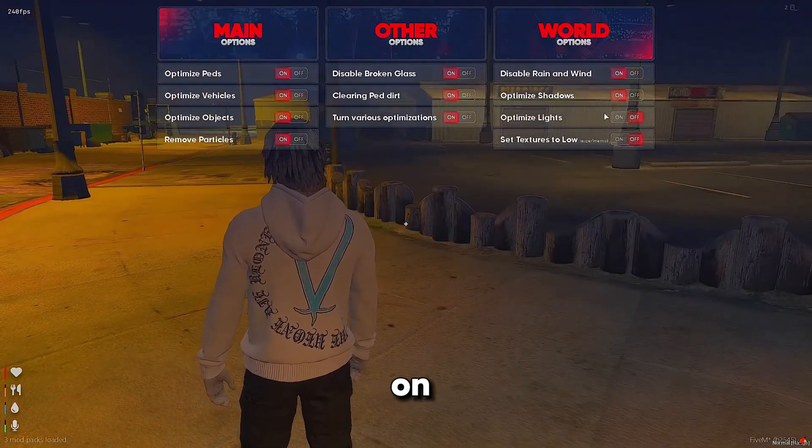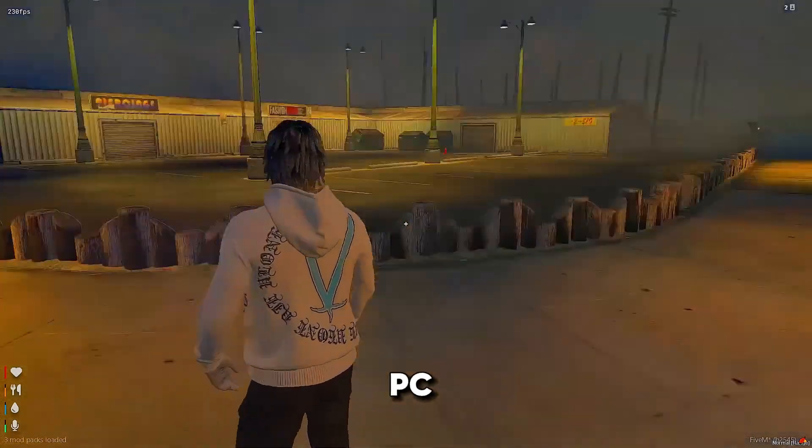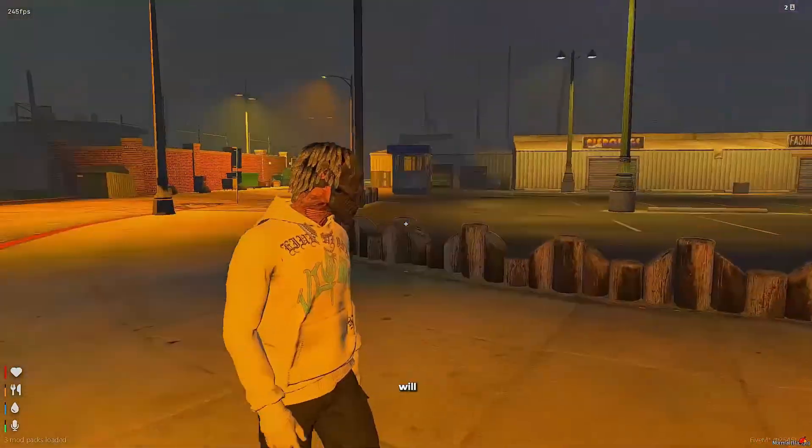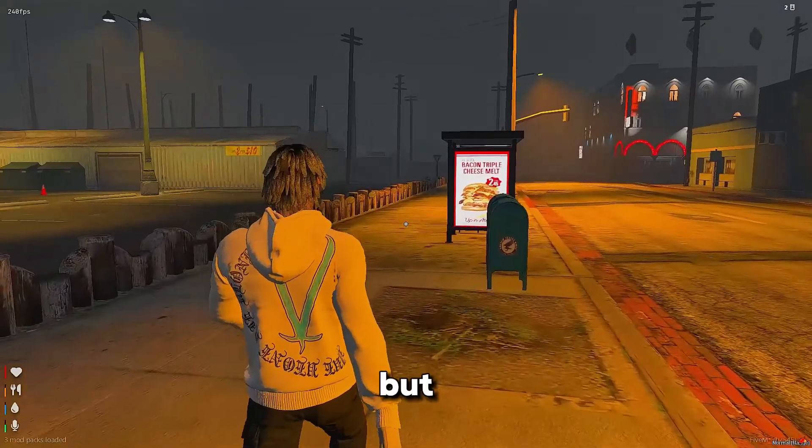Turn all this on — I wouldn't turn on the last two options, but if you have a really bad PC, turn on the last one. Give it a second and it will apply the graphics settings. It really helps with FPS.